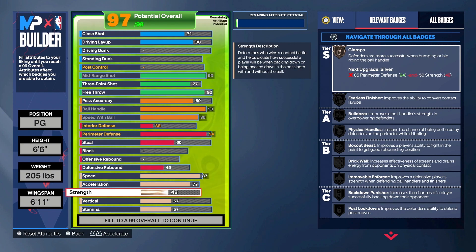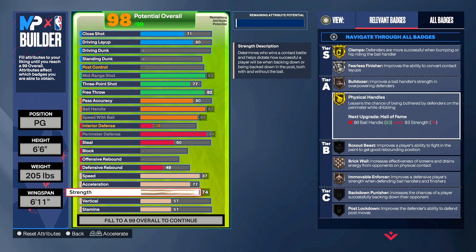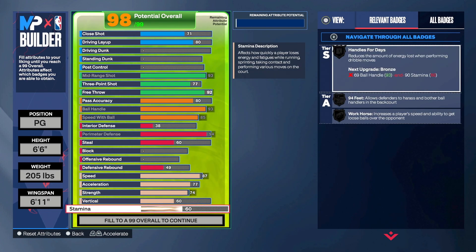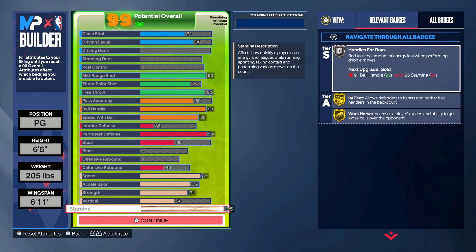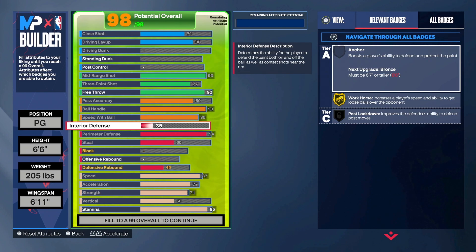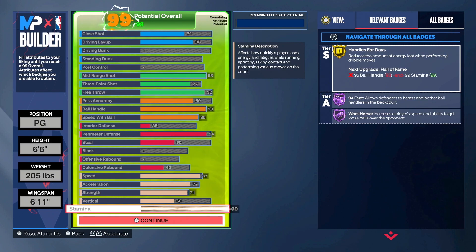Strength we went with 74 — this gives us everything we need: clamps gold, fearless finisher silver, bulldozer bronze, and physical handles on gold. Since we're not going for contact dunks, we went with a 60 for vertical. This allows us to max out stamina. We actually messed up and had 90 stamina — fixing it to 35 interior defense corrects that and gives us 99 stamina, which unlocks extra Hall of Fame badges.